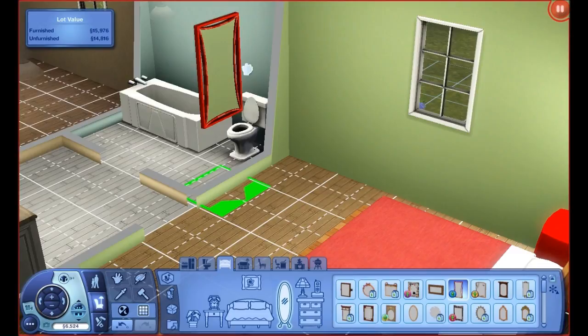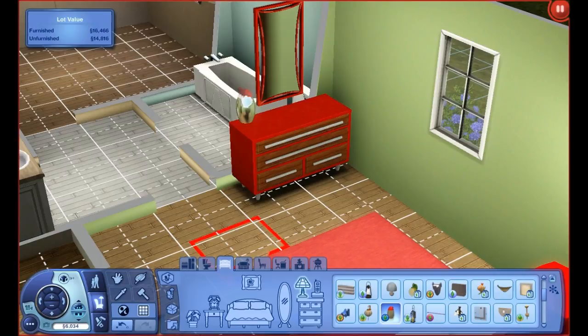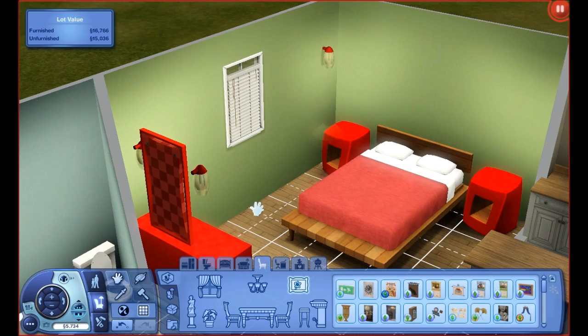There's this mirror that came with it, and this dresser as well. Going back to those lights, I'll just pop those on the side here. It did not come with any curtains or blinds, so I'm just going to use some from the base game - just something simple.